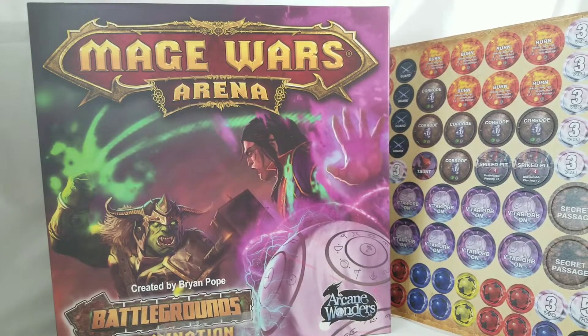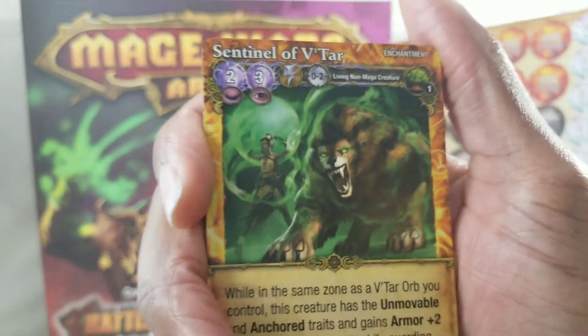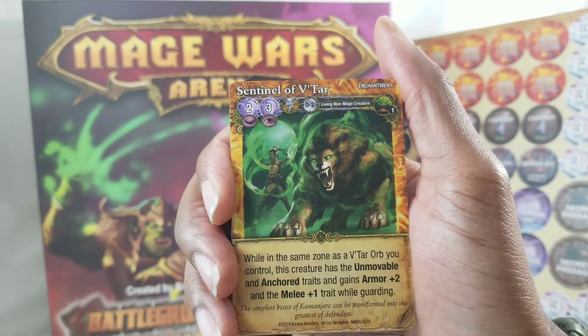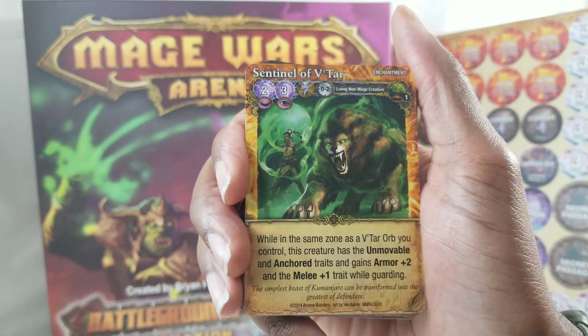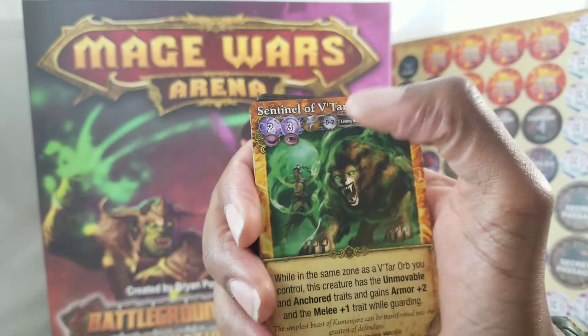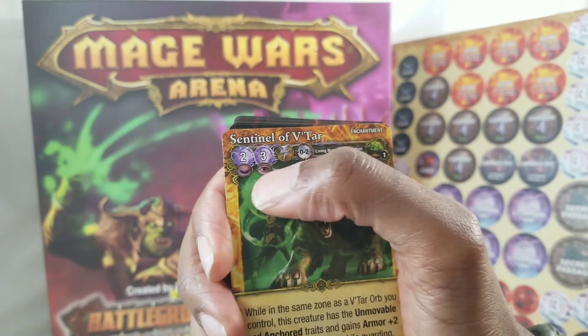Flipping through the cards again. Signal of Vatar — while in the same zone as a Vatar Orb you control, this creature has the unmovable and anchor traits and gains armor plus two and melee plus one while guarding. You can set this as a trap for two mana and then flip it up for three mana.